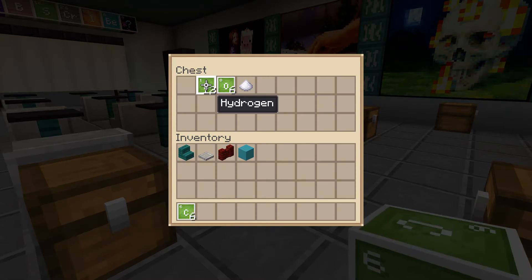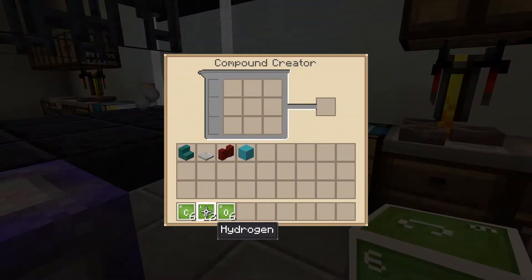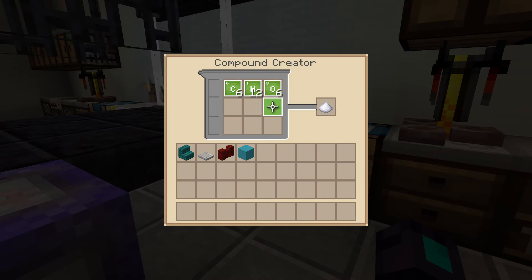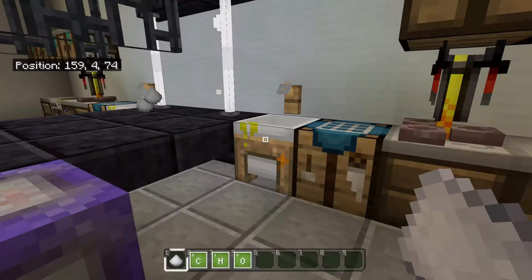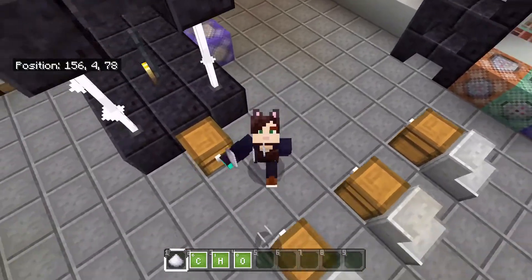To make sugar we need 6 carbon, 12 hydrogen, and 6 oxygen. You go over here to the compound creator, put it all in — honestly any order, it's Minecraft — and then you get sugar. That's basically it, easy, done.